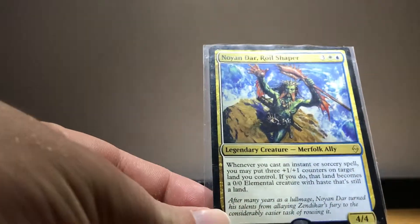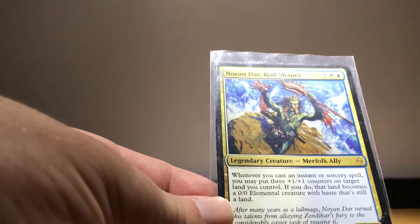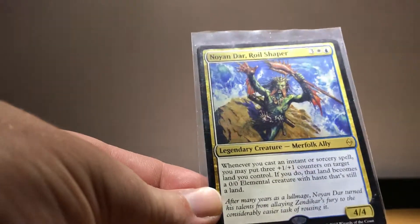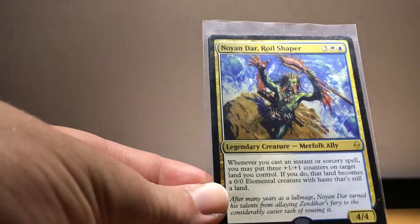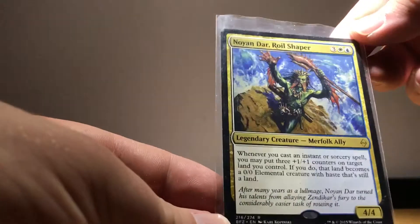It's a blue-white Noyan Dar deck. Whenever I cast an instant or sorcery, you may put three 1/1 counters on target land you control; if you do, it becomes a 0/0 elemental creature with haste that's still a land. So we just get creatures for free from casting instants and sorceries. The thing we have to watch out for is destroy-all-creatures effects, but we're running a lot of counterspells, which really suits the deck because it stops our opponents doing what they want and hopefully stops our creatures getting blown up as well.